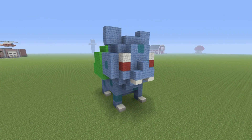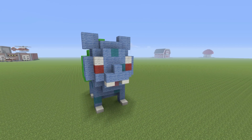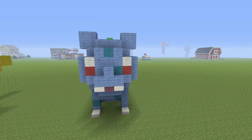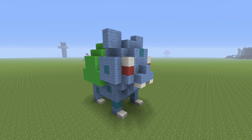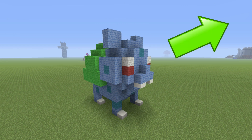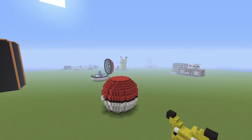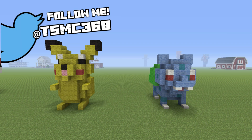That is what he ends up looking like. He looks very cute — I really do love him. I think he's one of the better done starters; the shape lends itself to being made into a nice cute little statue. I hope you guys love it, and if you do love your little Bulbasaur statue, like this video and give it a like. Comment down below, follow me on Twitter at TSMC360, and check out the description for all of my other Pokemon-related builds. Thank you very much for watching and I'll see you in the next video.